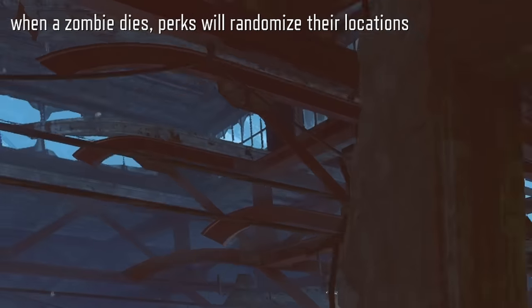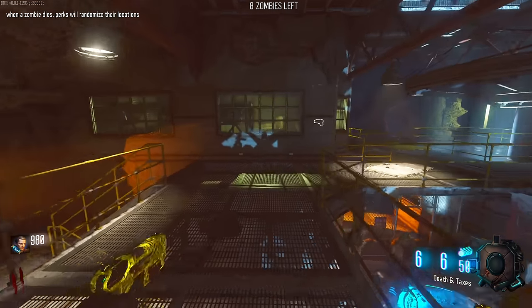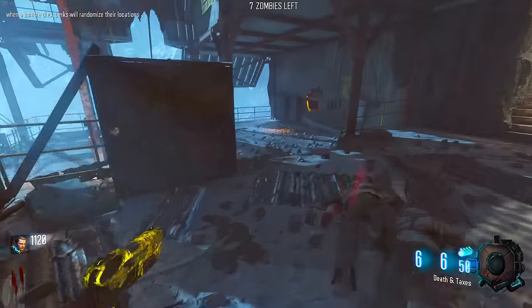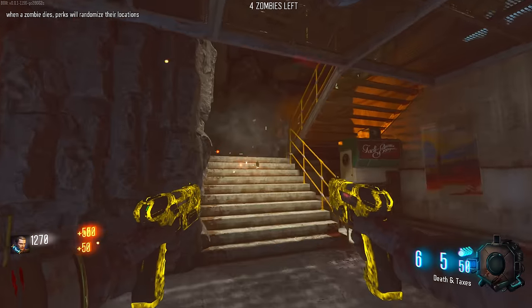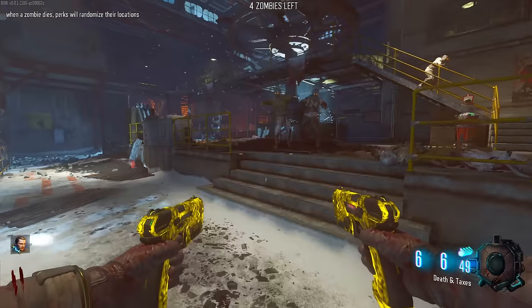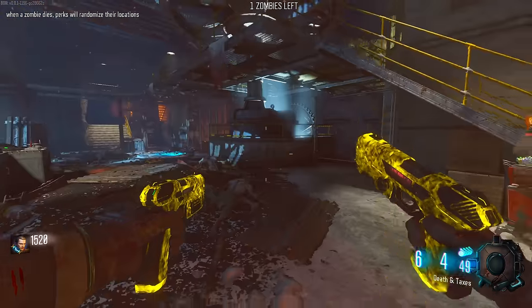When a zombie dies, perks randomize their locations. So instead of quick revive, we have Downer's Delight. I probably should have bought that before it moved. As long as we don't accidentally explode ourselves with the guns. There's a packed tequila over here. One of my favorite parts about the 50 perk mod is literally just finding the new locations of perks because there are so many.